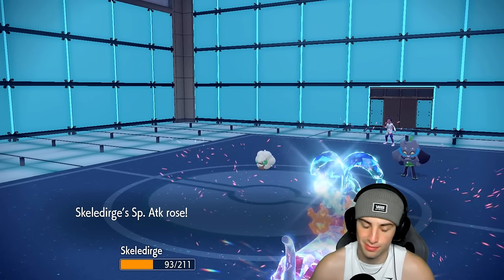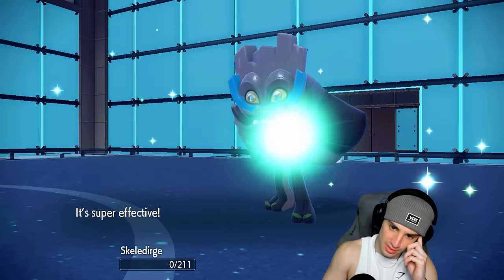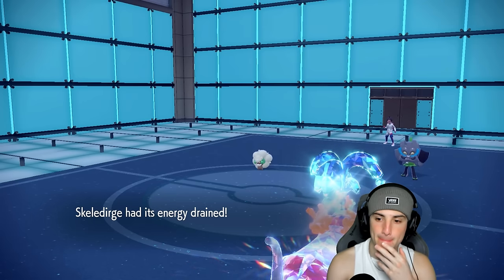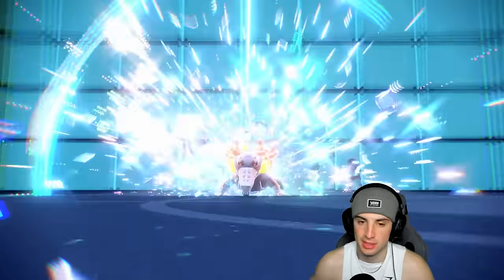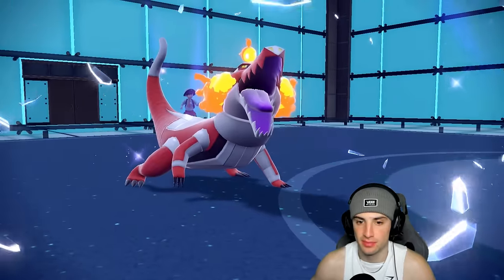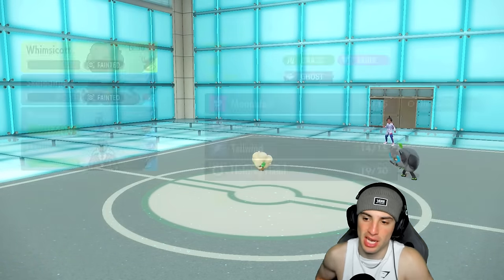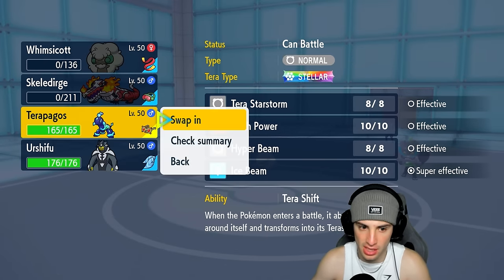Yeah, they're going for Horn Leech now — tough news for us. I was hoping our Torch Song could have done more damage into Walking Wake, but it is what it is. We definitely needed that boost first. I wish we had more Protect on this team — not a singular Protect going on here. From here we're going into Terapagos, then into Urshifu. Urshifu's going to be pretty good for us with Choice Specs into Tailwind.